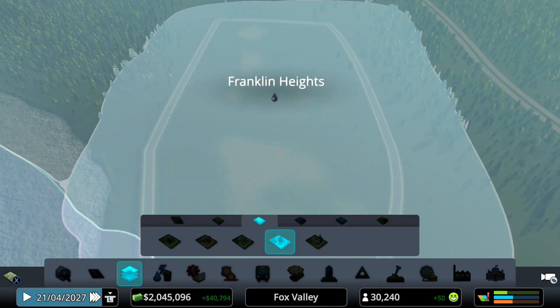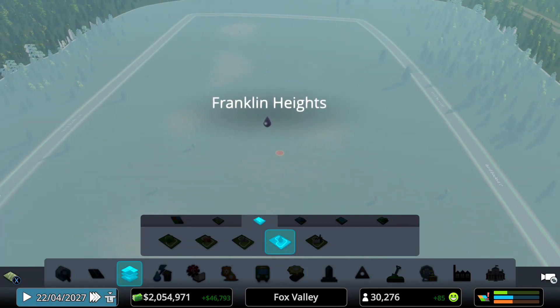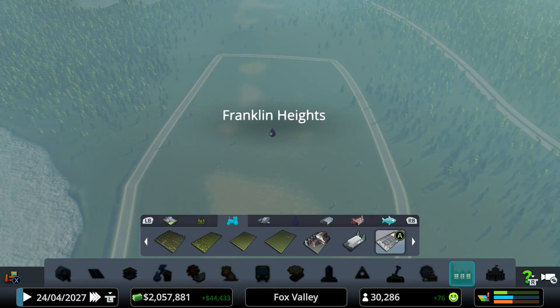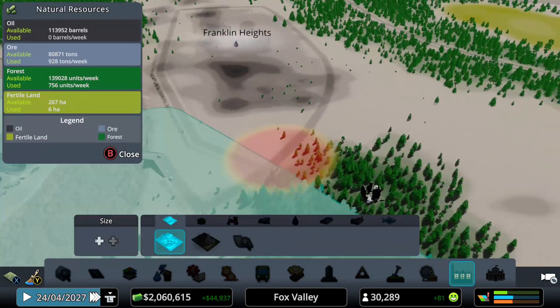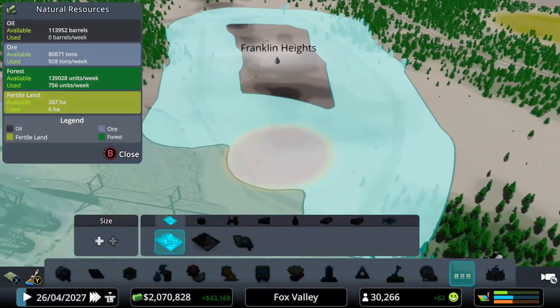Remember, once you're done painting the oil industry you do have to label it as the oil industry, so you need that black drop of oil icon. The next thing you have to do is go over to the industries and paint in the industries. I know that sounds a bit much, but it's just how City Skylines works.